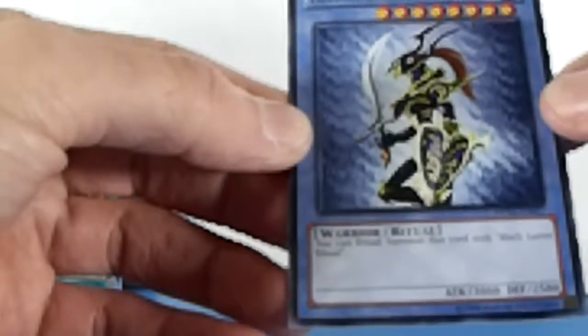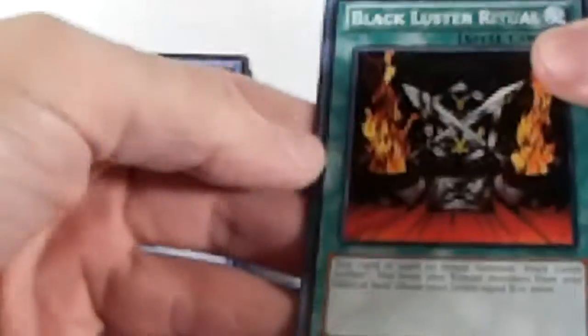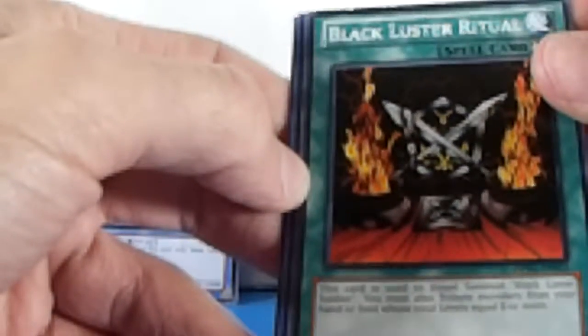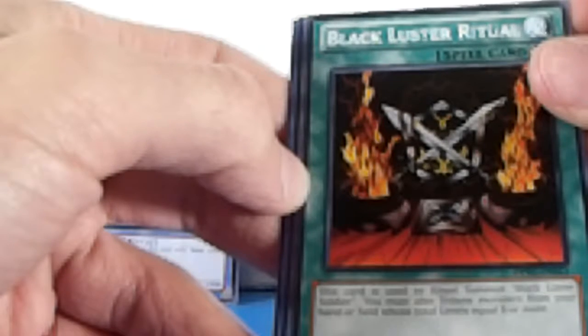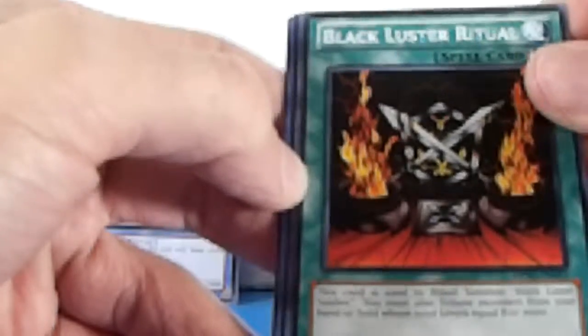Oh cool — Black Luster Soldier! I've been looking for this card. You can ritual summon this card with Black Luster Ritual — I need Black Luster Ritual though. That's not the rarest version of it. Too bad I don't got Black Luster Ritual, very hard to get. Defense Wave. Oh — Queen Knight, I think I have the collection now. Black Luster Ritual! This card is used to ritual summon Black Luster Soldier — you must also tribute monsters from your hand or field which total levels equal eight or more.